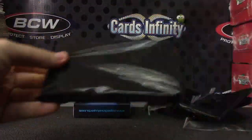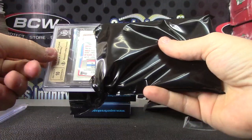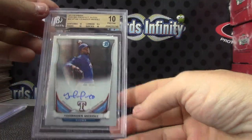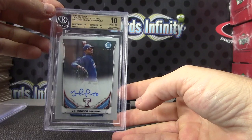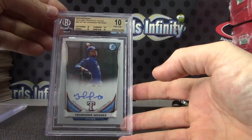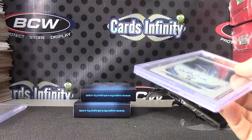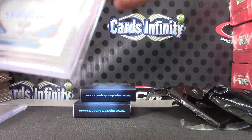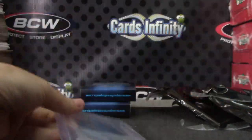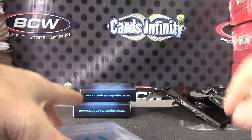Pack number four, here we go. Oh, that's a pristine ten version! I was about to say — we pulled that card yesterday out of 2014. That is the pristine ten Johander Mendes. Pristine ten — all tens except corners, which has a nine and a half. Pack four.